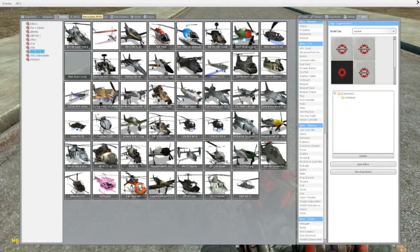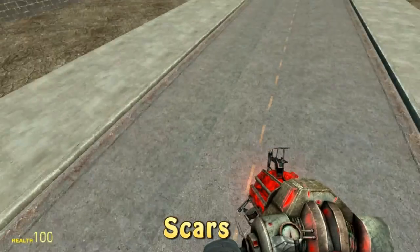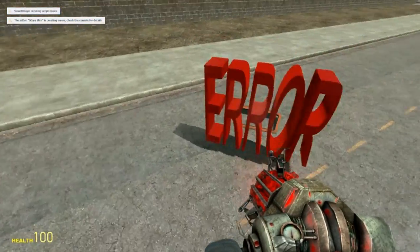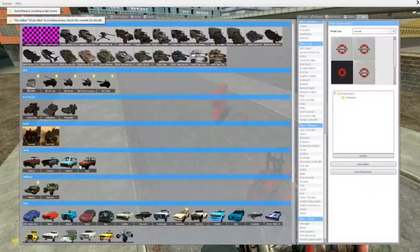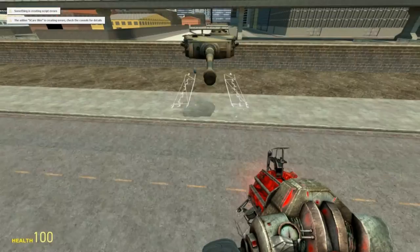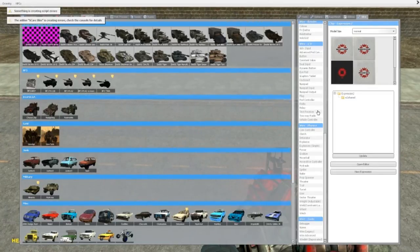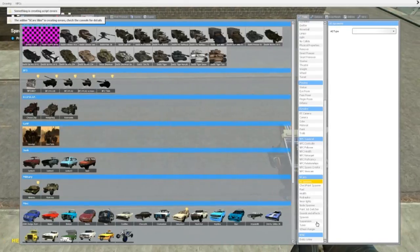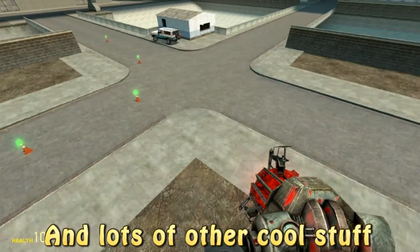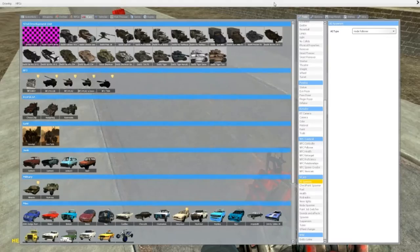Another mod which might work well with the VAC aircraft is S-Cars, which is really, really cool. You can download lots of add-ons for those as well — for example, S-Cars Junk or the Tiger Tank, which has really cool skins. This mod also comes with a bunch of tools that will make the cars go on their own. It's really fun, and I would definitely recommend this mod if you need something new.